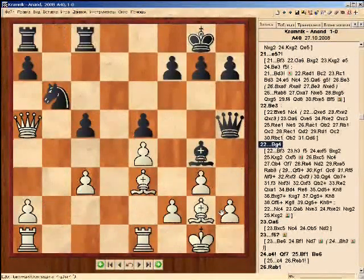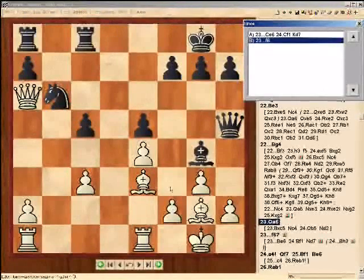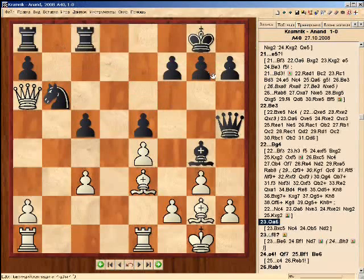Anand played bishop g4 again — not a bad move. But after the mark with queen a6, which prevents the move knight c4, Anand made a big mistake. He played f6, which made the bishop on e6 completely unsupported and drastically weakened the 7th rank.